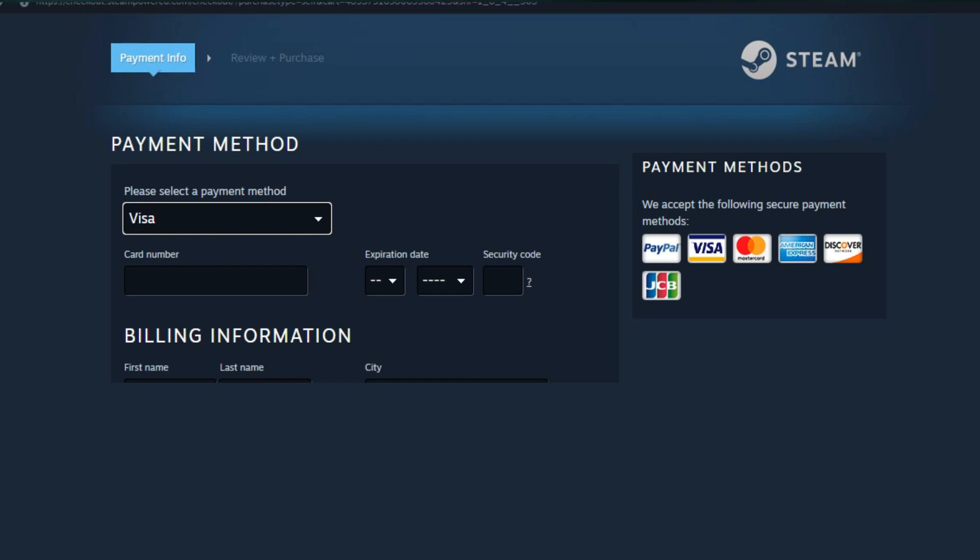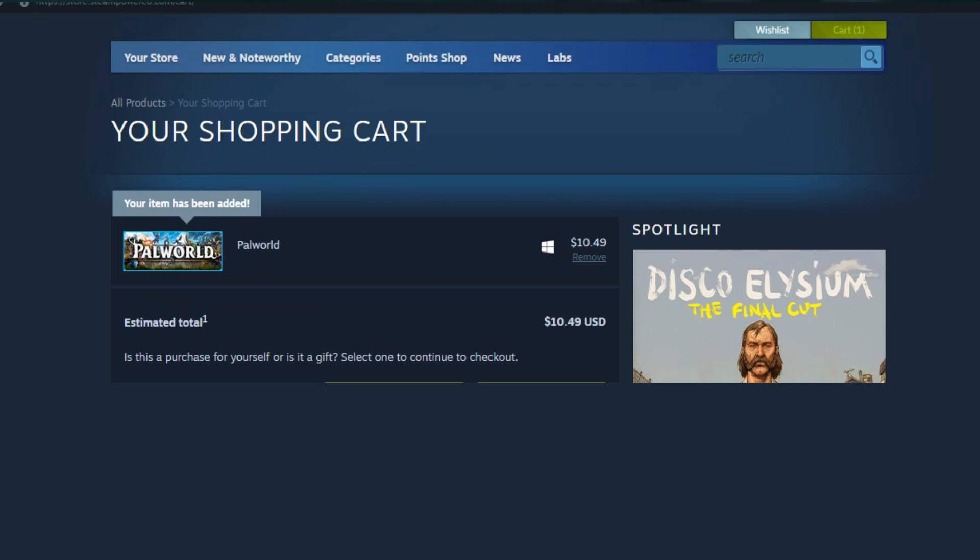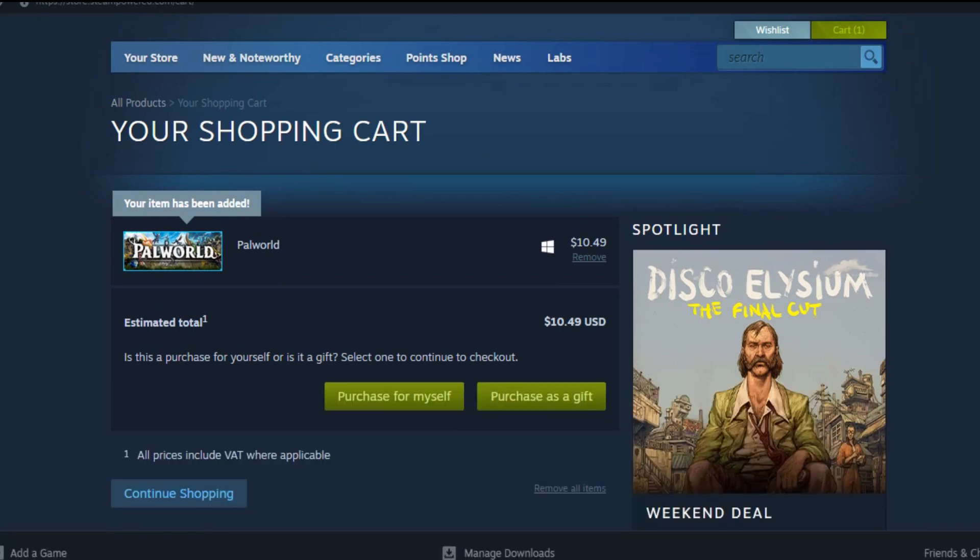After that, click 'Purchase for Myself' and you just need to put your card details in. This is how you can buy Palworld from Steam. You can also use PayPal, Visa, Mastercard, American Express, Discover, JCB, etc. Thanks for watching.